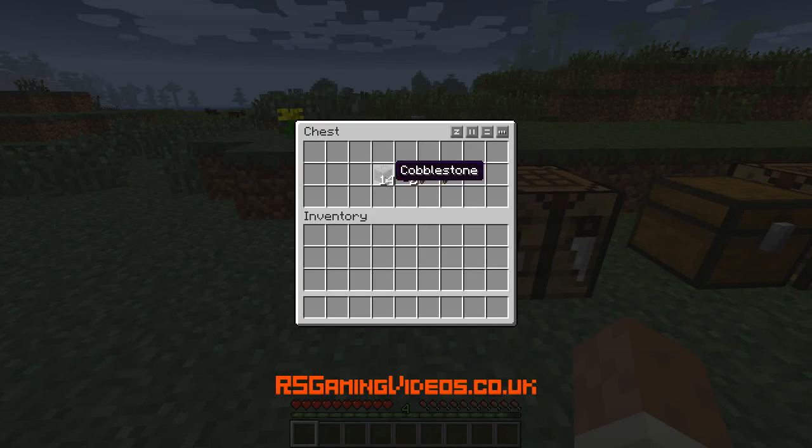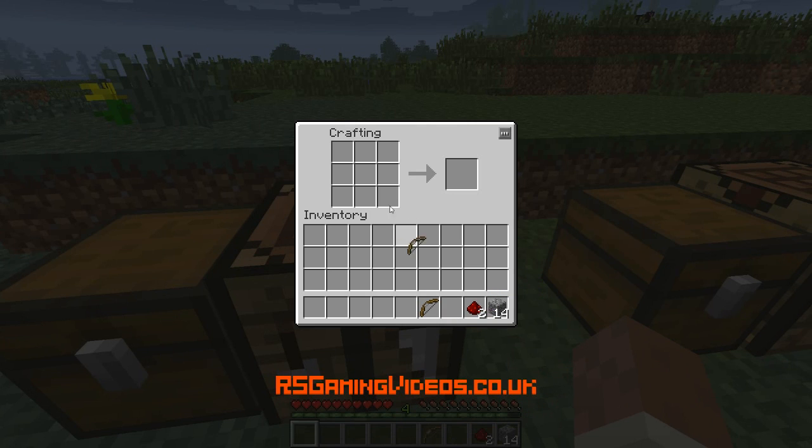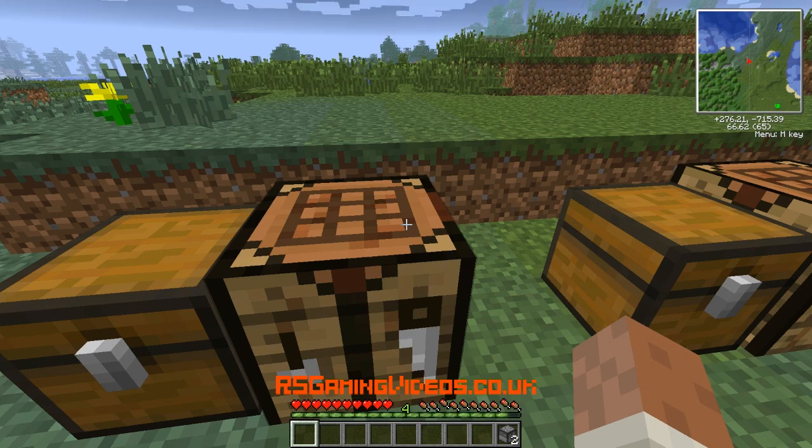The first thing I'm going to need to start making a manipulator — I'm going to make two in this demonstration — I'm going to need to make some dispensers, and that's going to be the basis of it. Let's make another one so that I've got two dispensers.